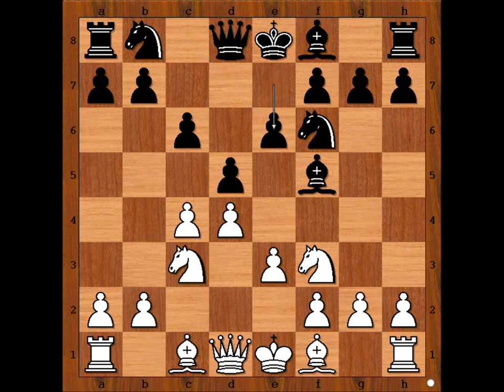White to move. Maria played Nh4, attacking the bishop. Is this a good move? Well, this move is played by players like Topalov and Kasparov, so it must be good. Bishop to g6.